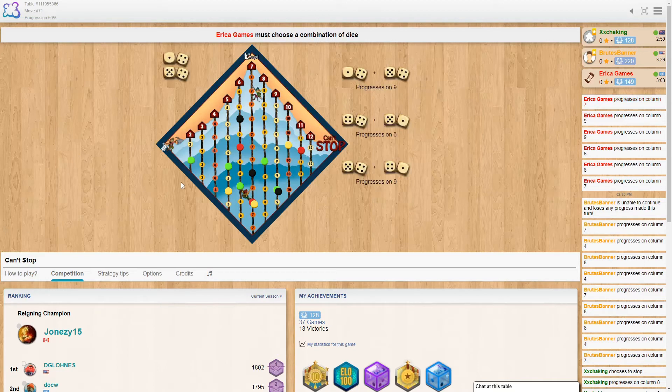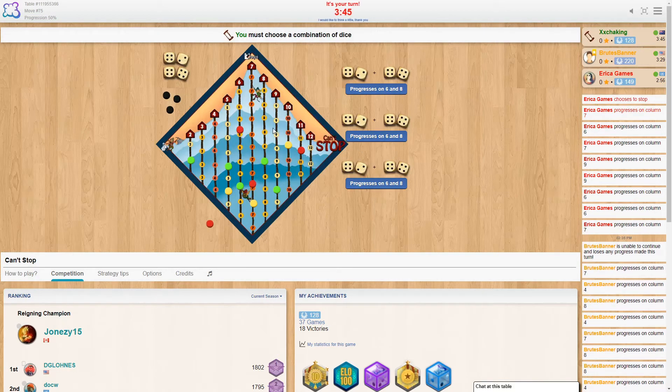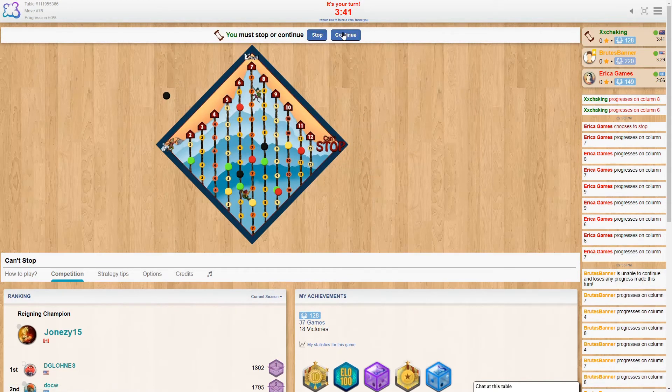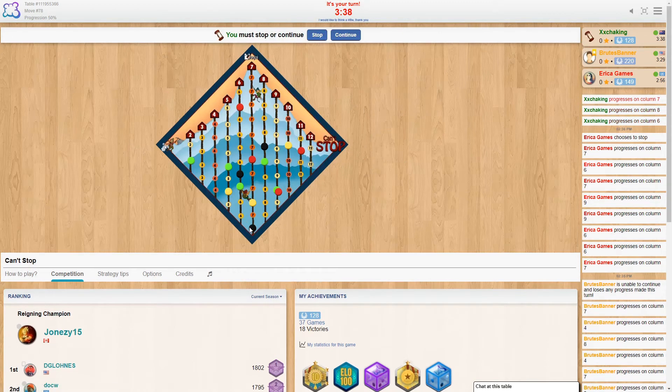How's things going so far? Erica is getting close to the top of the six rope, hopefully she doesn't push much further. When you do get to the top you cut it off as an option for all other players, which makes it harder on everybody else.